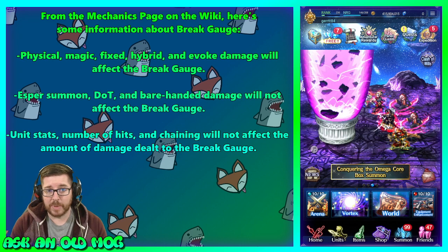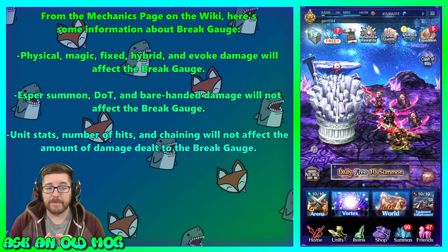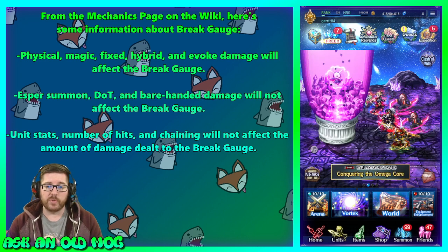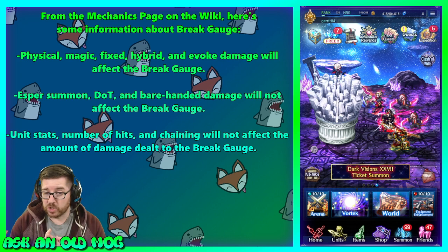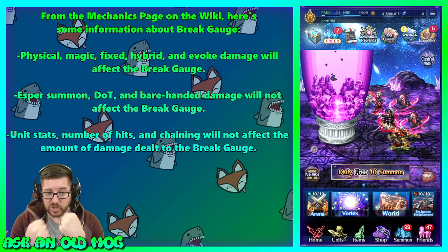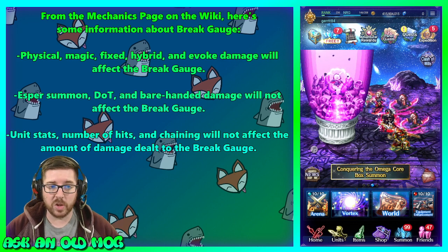From the mechanics page on the wiki — my favorite page — physical attacks, magical attacks, fixed attacks, hybrid attacks, and evoke damage will all affect the breakage. If you're wearing the right weapon and doing any of those, you will move the breakage. However, esper damage, damage over time, spells, or barehanded damage do not affect the breakage. If you're thinking 'I've got a free action, I'll cast Bahamut' — nope, that won't do anything.